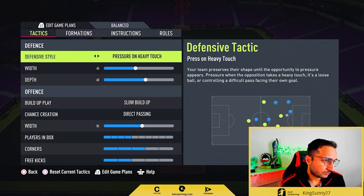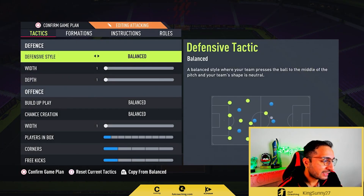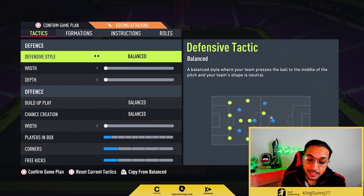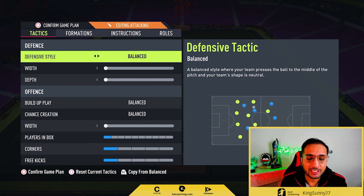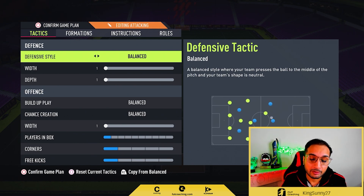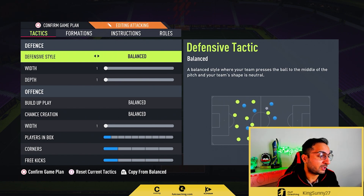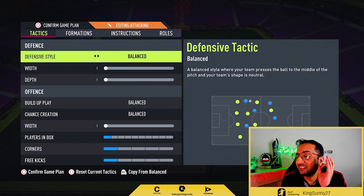I still use the 4-2-3-1 and the 4-1-2-1-2 narrow, but it depends on the formation my opponent is using. If he is countering my 4-4-2 and my 4-3-2, then I would switch to either the 4-2-3-1 or the 4-1-2-1-2 narrow, which I have shown previously on the channel — it depends on how he is playing in game.